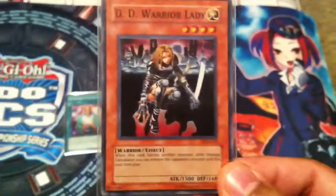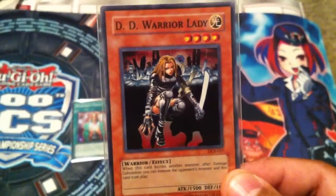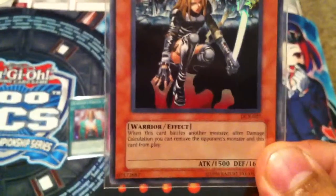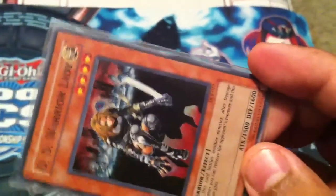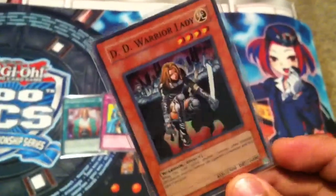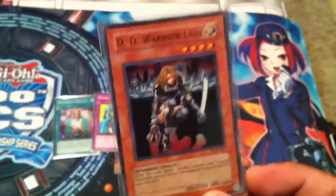On top of that, when it's face up and your opponent has no other options but to attack into it, they'll really fret doing so — they don't want their monster removed automatically at the damage step. When this card battles another monster, after damage calculation, you can remove the opponent's monster and this card from play, even if it's face down. It's got pretty beefy defense at 1600. It activates in the damage step, so Solemn can't touch it if it's face down — if it's face up, they'll probably Solemn it. But other than that, this card is really awesome.